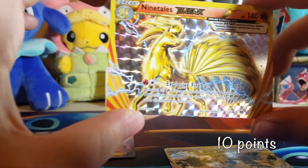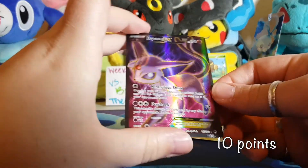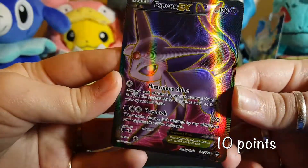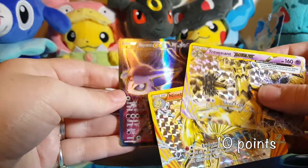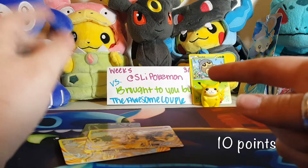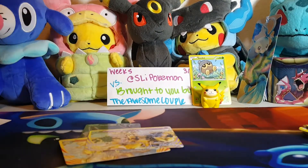Alright guys, let's take a look at this. We didn't get our competitive pick, but that is okay! We got a Ninetales Break for three points, a Trevenant Break for another three points — that brings us to six — and then we got a Full Art Espeon-EX which brings us to ten points! That is probably the best we've done — way better than our one point during week three. So I'm super happy with this! Don't forget to go watch Sly Pokemon's side of the battle. He definitely has a lot to compete with this week, but I do wish him the best of luck, as well as all the other Havoc players. Until next time, guys, I will check you later!